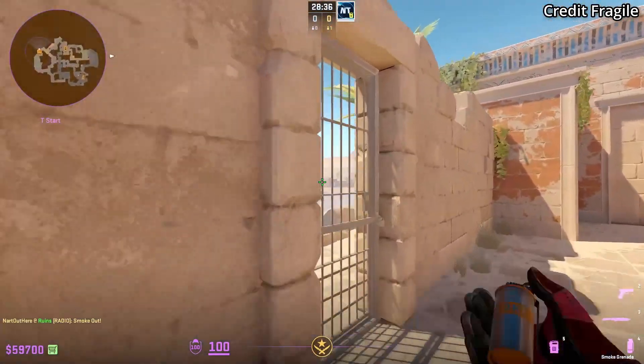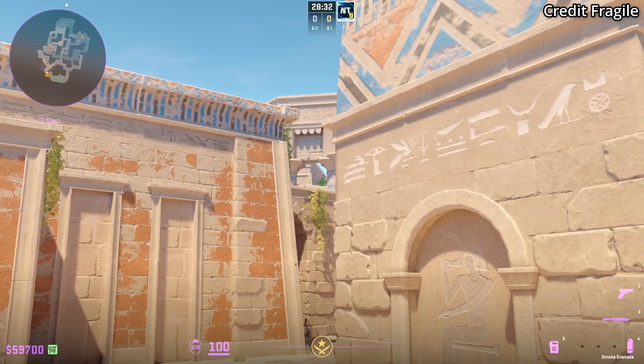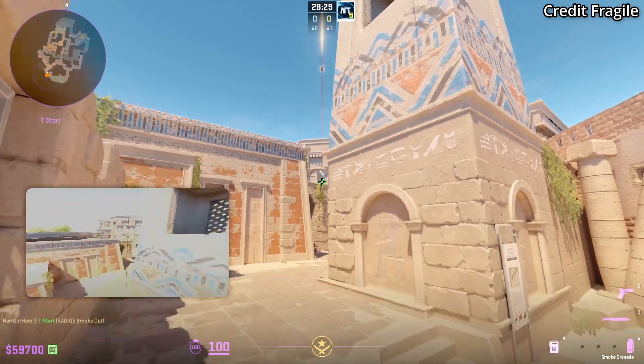You could throw the 2B smoke wall all the way from out here where you would throw the standard fast left B side smoke, by aiming here at this part of the wall, then jump throw.